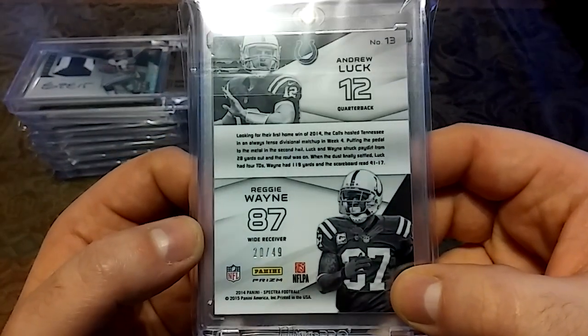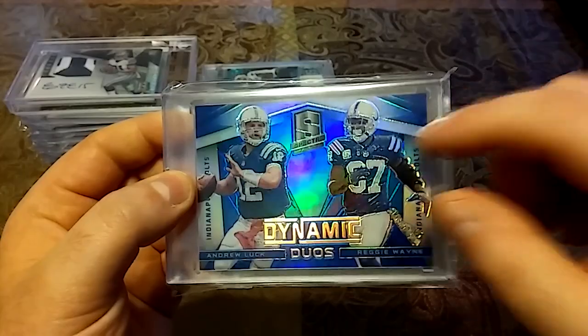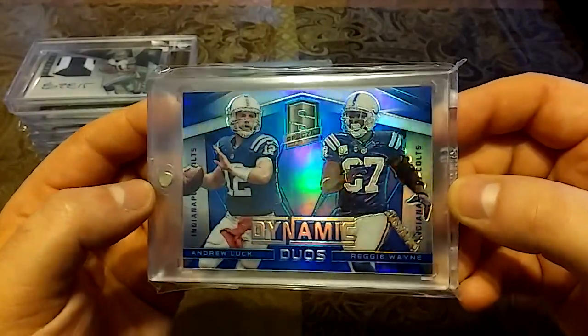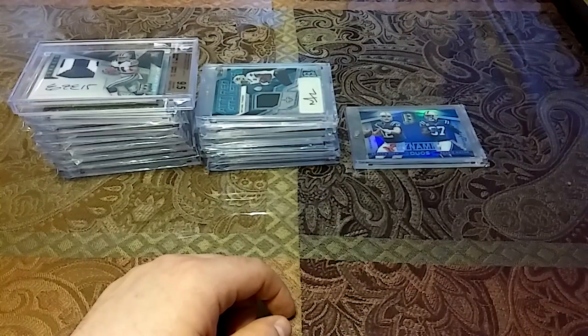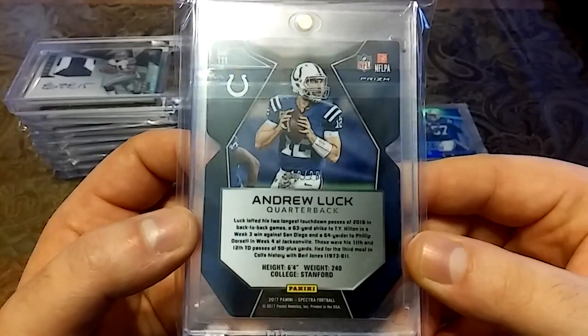This is 2014 out of 49, Andrew Luck and Reggie Wayne. I think it was Todd Berlingame who gave me this. Just a sweet-looking blue. Reggie Wayne, you already know, is one of my favorite receivers of all time.